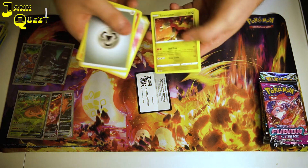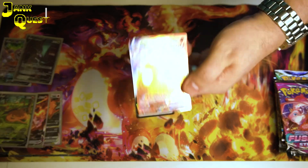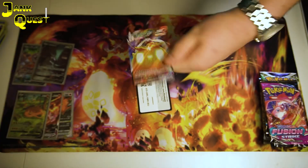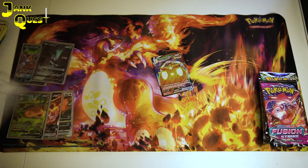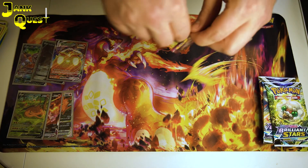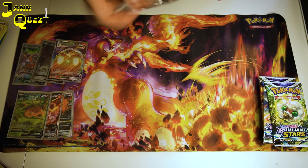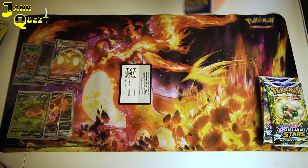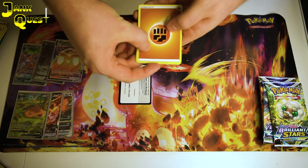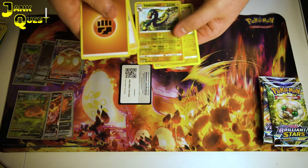Next up we have Fusion Strike. We have a Cinderace VMAX — the big chonky looking thing. At least we're getting some more hollows. It's always a bit depressing if you open a lot of packs and you're just getting regular rares and reverse hollows. It's pretty bleak — you at least want to get something to show for the packs you've got. I've heard mixed things about these UPC pull rates so far. I know it's early days, and nothing major in the last Fusion Strike pack.